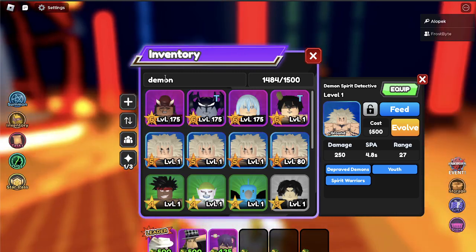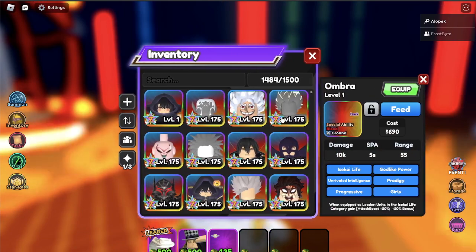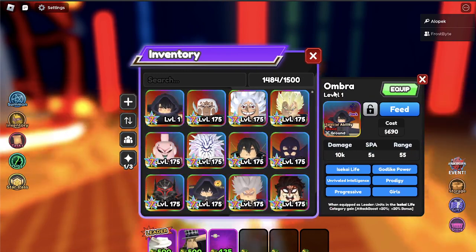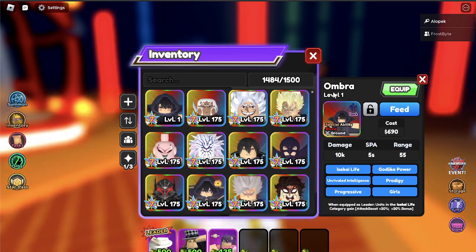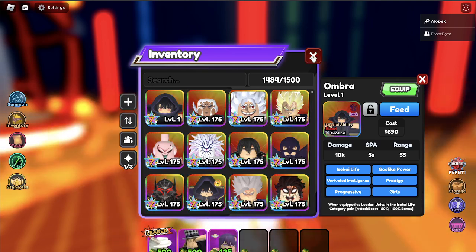Also guys, you can now get a new Ombre. You can get this Ombre in Gauntlet mode — it's a female Ombre called Ombra, basically female Cid. And there's a 4x EXP event going on if you guys can see that down below. It's pretty sick.